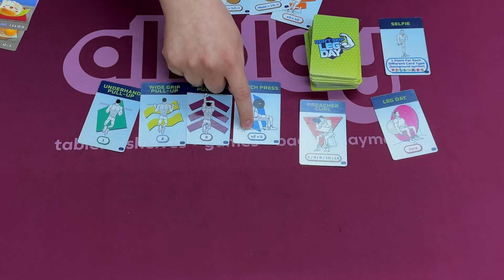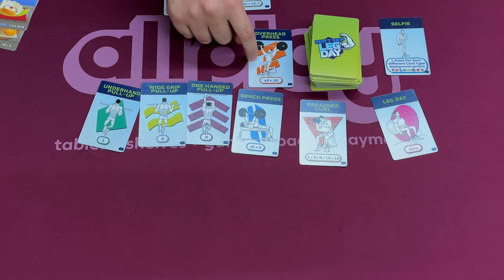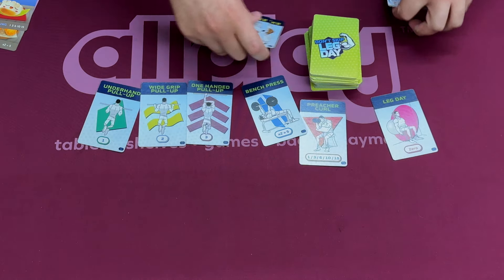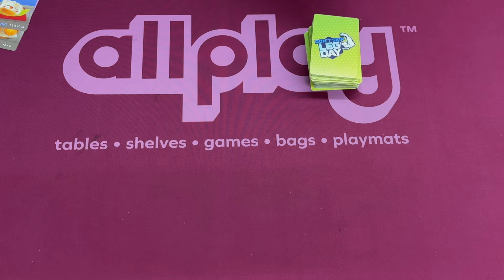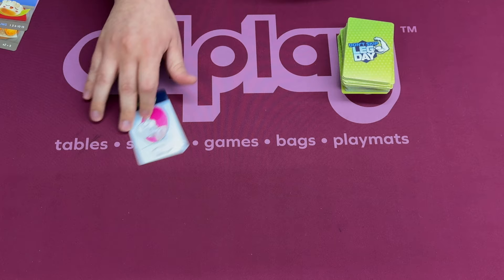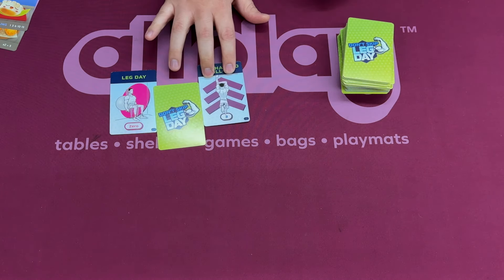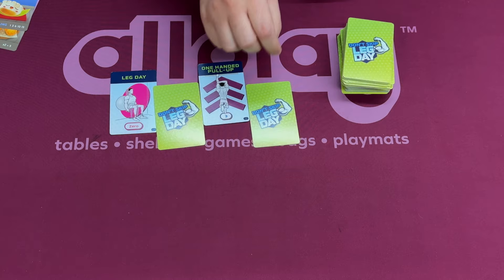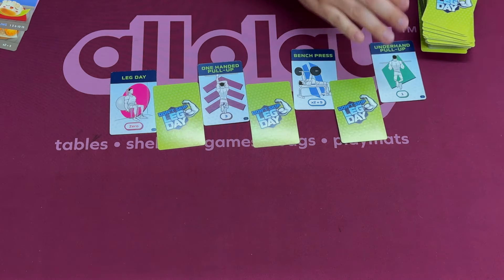Everyone else will score up all of their points. For every set of two leg day cards, they'll score five points; for every set of three, ten points. You're going to draft over two hands, or two times a week basically. Each day you'll draft a card and reveal it face up. The second day you draft a card and keep it face down. Then the third card you reveal, fourth is face down — and you do this until you have seven cards in front of you.